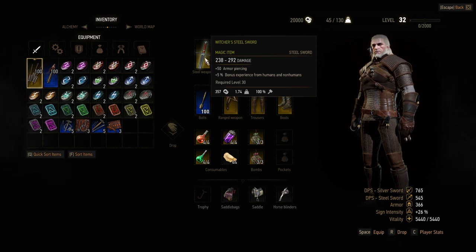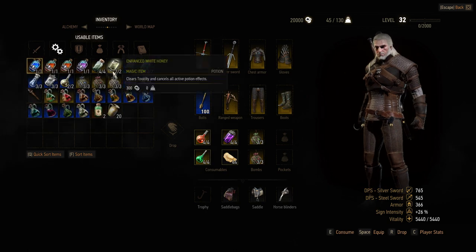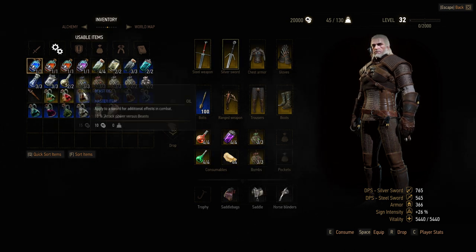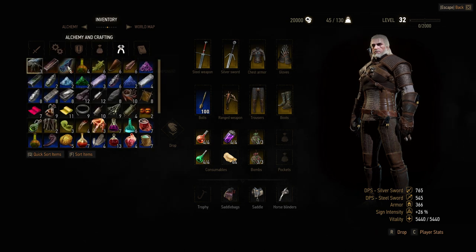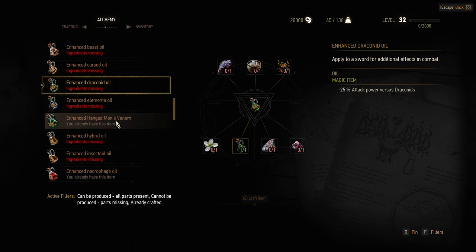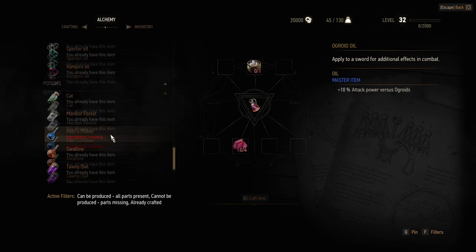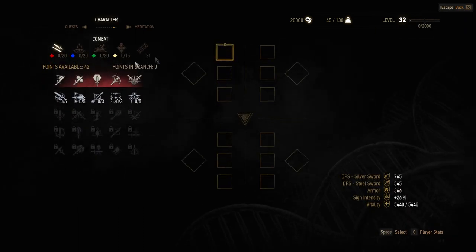This character has unfortunately bad gear, bad armor, bad swords, and also only a few enhanced and basic potions, very few bombs, quite basic oils, and only a few not really helpful decoctions. This character doesn't have any jewelry and has very basic alchemy and crafting ingredients. The only good thing about this character is that he has 20,000 gold, but this isn't a lot.